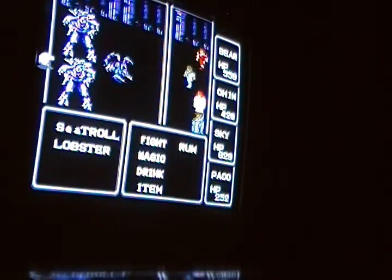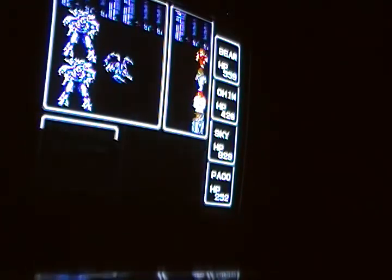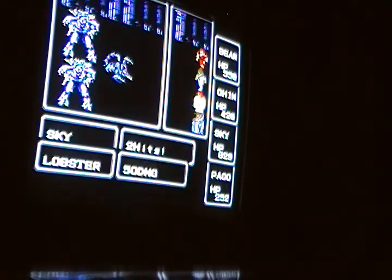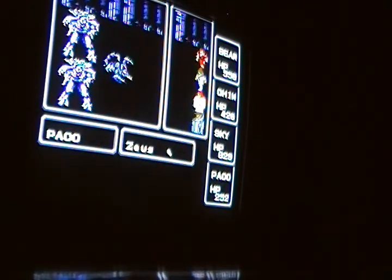We have sea trolls and lobsters down here, and this is where having the Zeus spell is really helpful. I'm going to have Paco cast that spell in most of these battles, even if it doesn't do that much good.